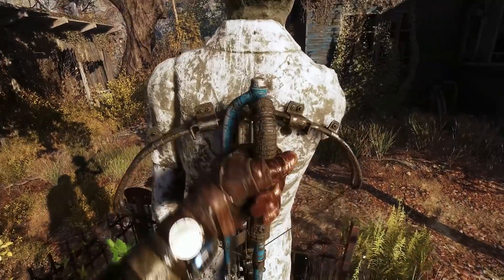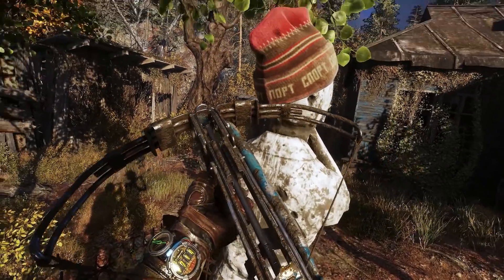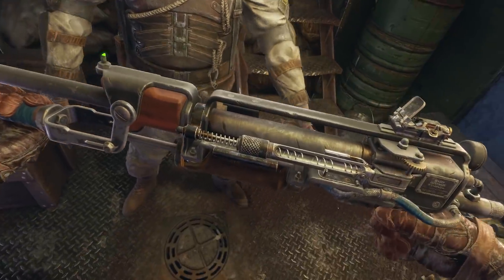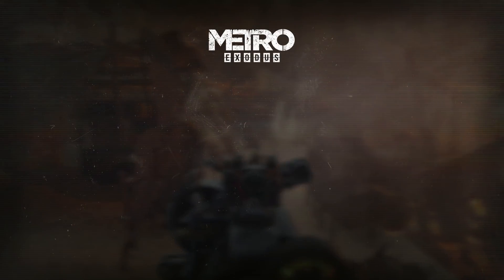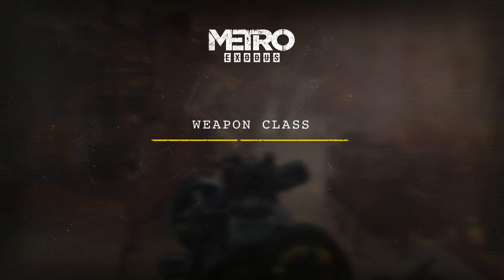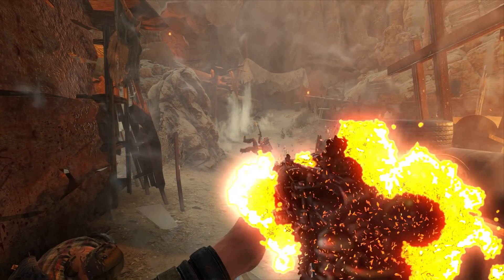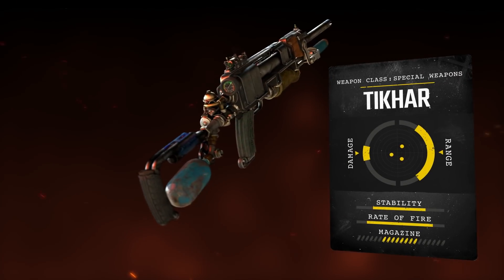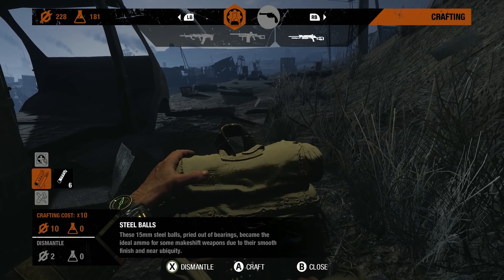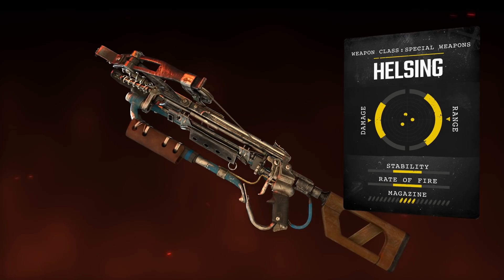As functional pre-war weapons are a rare commodity, the Metro's finest gunsmiths developed highly original, functional designs to meet the challenges of the modern age, with the silent Tihar rifle and the deadly Helsing crossbow. These special weapons can always be equipped for missions when stealth is a must. The ability to also craft standard and incendiary ammunition from salvage and scrap makes these improvised works of art indispensable.